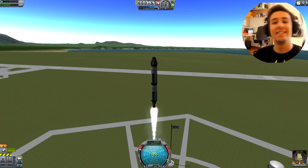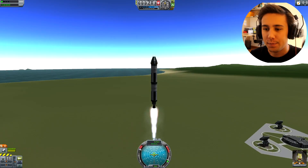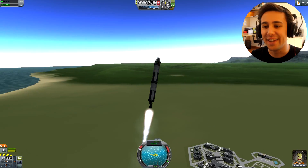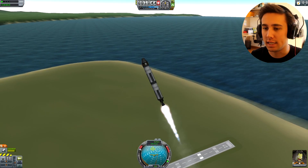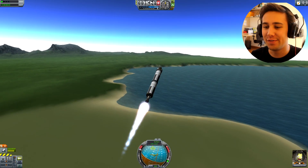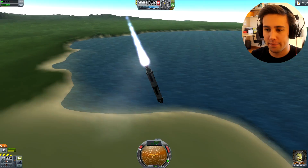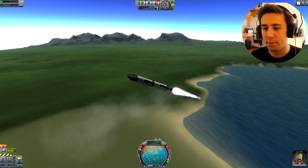There you go. Rocket science is difficult. Look at this. I think I can — oh, no — I can actually move. I can go in two dimensions. Excellent. Off to a great start. Although this one is already getting the wibble wobble. Yep, yep, there it goes. This is the Kerbal Space Program that I remember most — me and my friends just trying to control rockets.